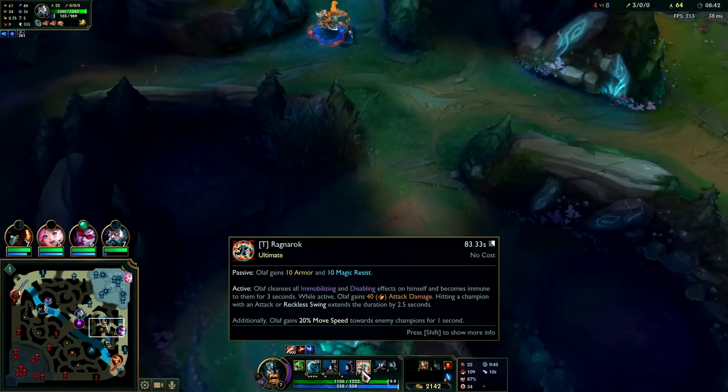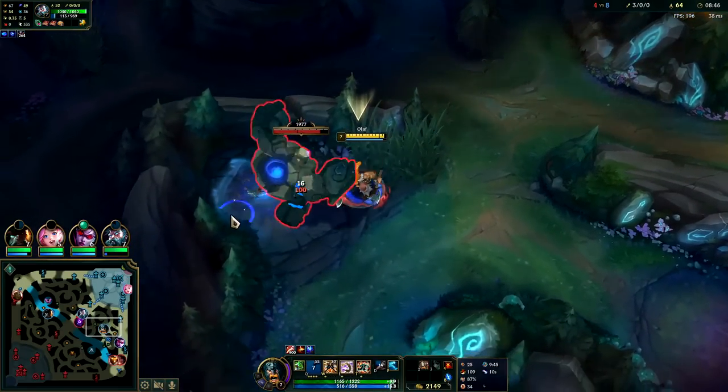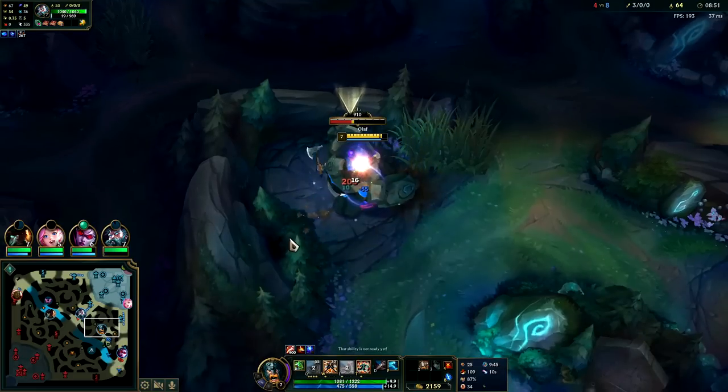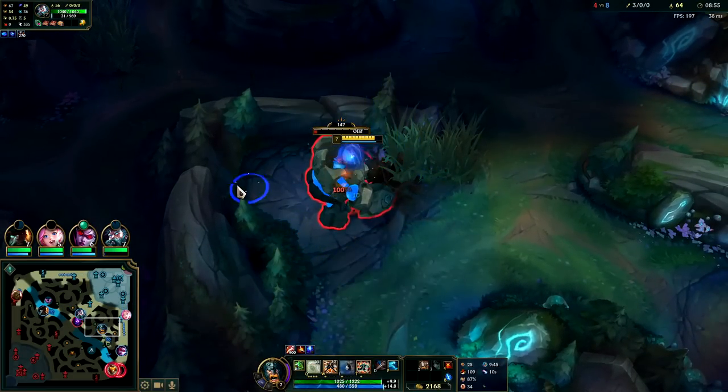If you can constantly stay on top of them you can constantly be on R, which means they can't CC you and you also get bonus AD. If you can consistently stay on your R in a team fight, you are objectively one of the best champions in the game. However, if they're able to break away from you and your R only lasts three total seconds, then you are one of the worst champions in the game.